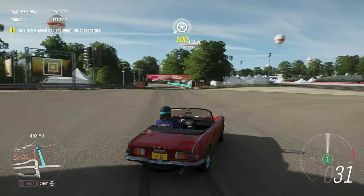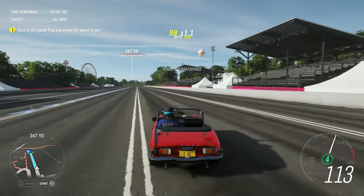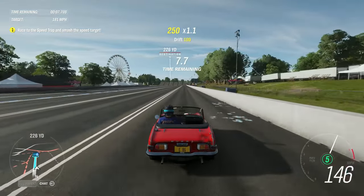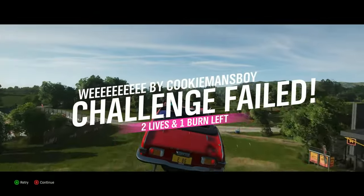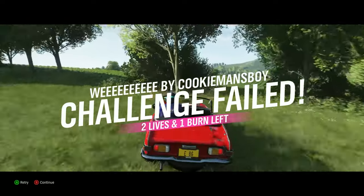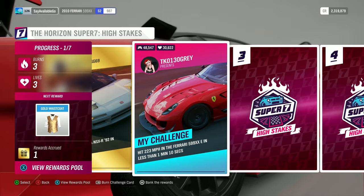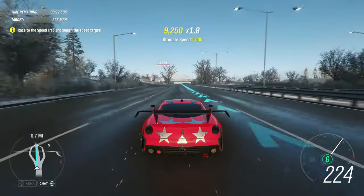Essentially, the more challenges you complete, the better prizes you get at the end. If you fail to complete the last challenge without collecting rewards before starting it, there are no rewards given at all. How do you fail Super 7 High Stakes? This happens if you run out of lives at the last challenge, which you get 3 of at the start. Always keep an eye on the amount of lives left.